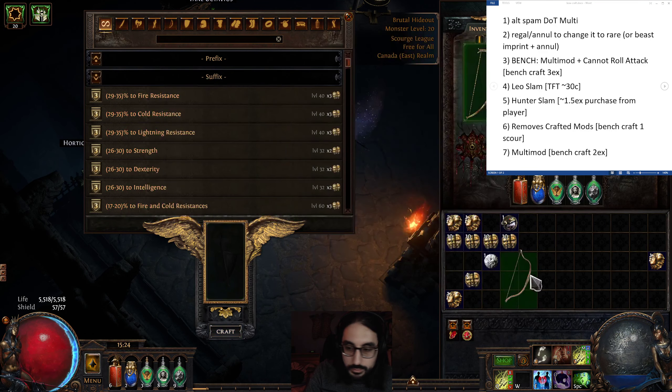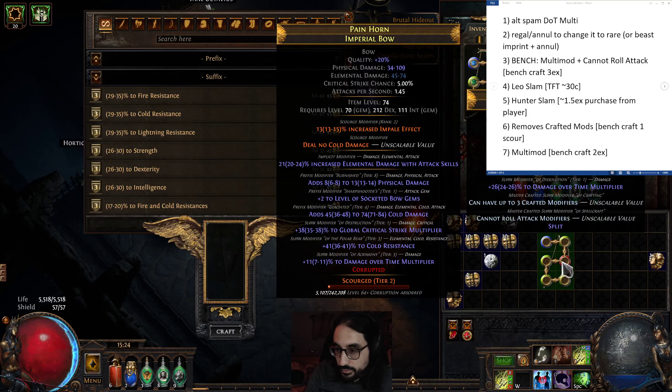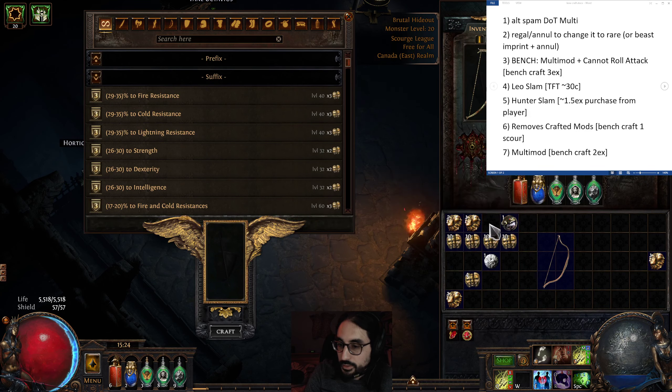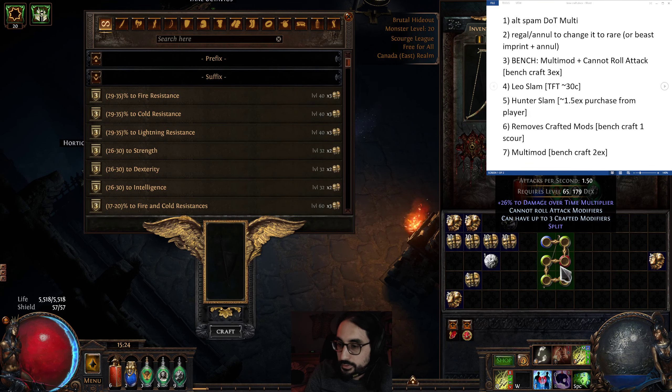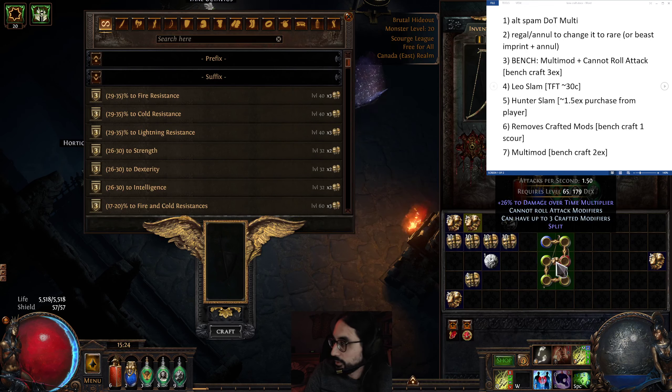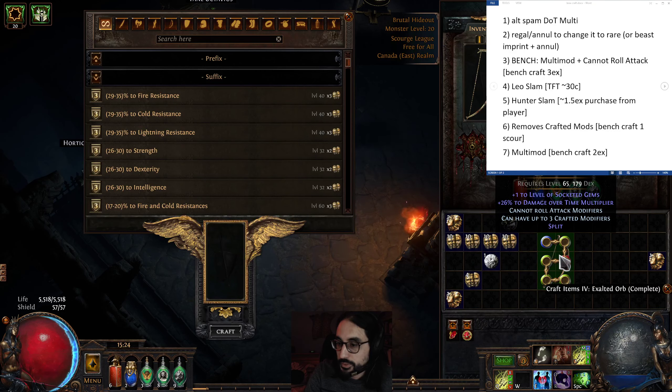So now we have our suffix — the one we want — and we've blocked the other two suffixes and all attack mods. If we exalt slam it, it's guaranteed to be a prefix, and since we cannot roll attack mods, when I exalt slam, we get '+1 to socket of gems' as guaranteed. I used an actual exalted orb here for the sake of brevity.